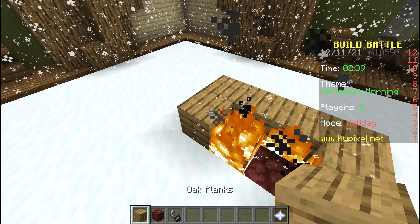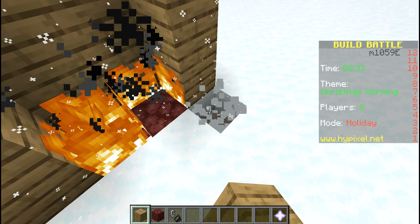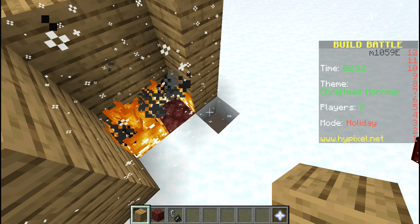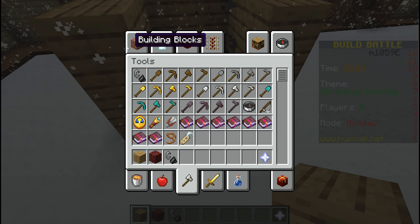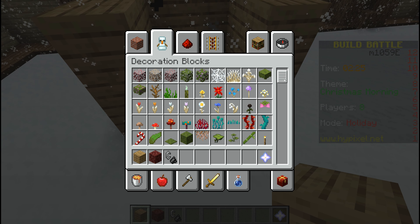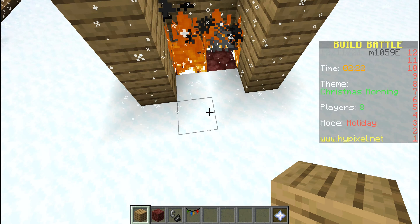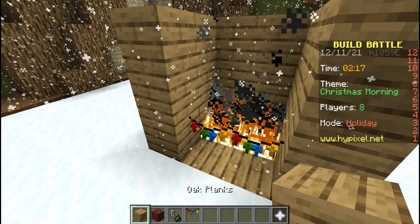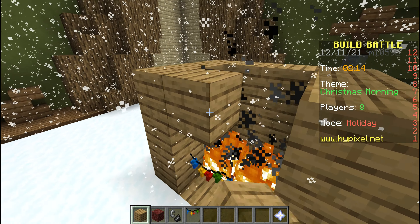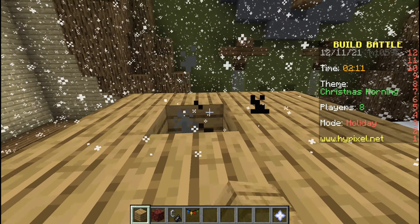Okay yeah, that doesn't look quite right, but I'll just go with it. Let me get iron bars, which in my resource pack look like Christmas decorations but to everyone else it will look normal. There's a fireplace.